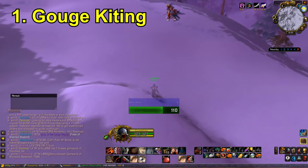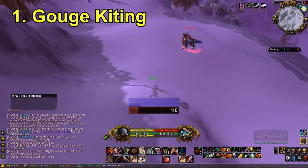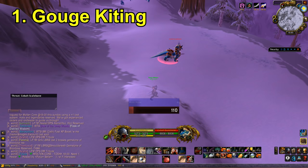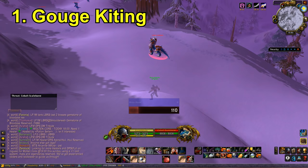So the first trick we're going to cover is Gouge Kiting. I've talked about this previously on the channel. It's a trick that's really useful for taking down Elite or any difficult mobs while you're leveling and even at level 60. If you do this trick correctly, you are pretty much immortal — very tanky and basically indestructible — but only if you do it correctly. It does require a lot of patience and skill and definitely a little bit of practice, but it is a very useful tip.